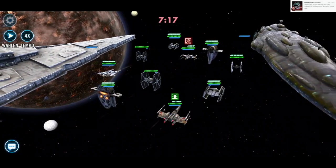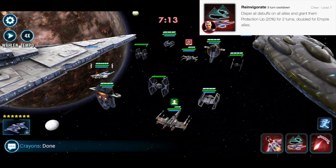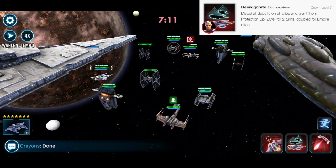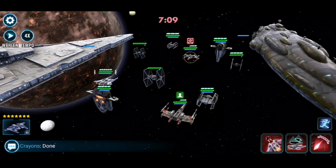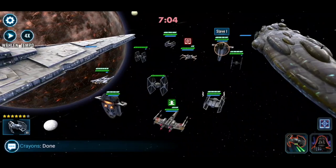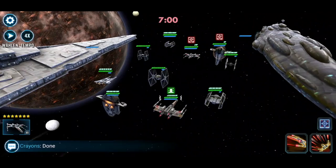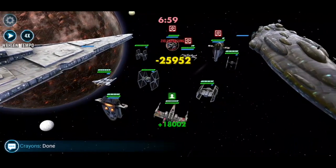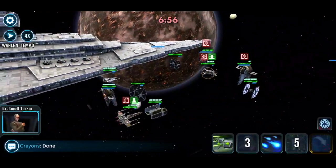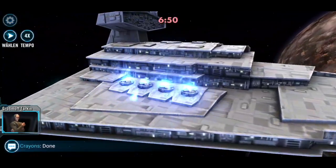Its first special is Reinvigorate — it's a cleanse, so you dispel all debuffs on all allies and grant them protection up, doubled for Empire allies. So if you have four Empire ships they're going to be getting 40% protection up, which is awesome. That's one of the few ways to give the Imperial TIE Fighter actual protection, since he doesn't have any protection starting off.